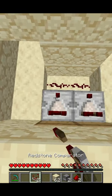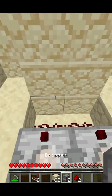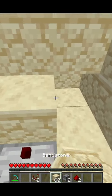Then you place two comparators facing out of the beehives. I didn't do it in the video, but you have to put the comparators on subtract mode.